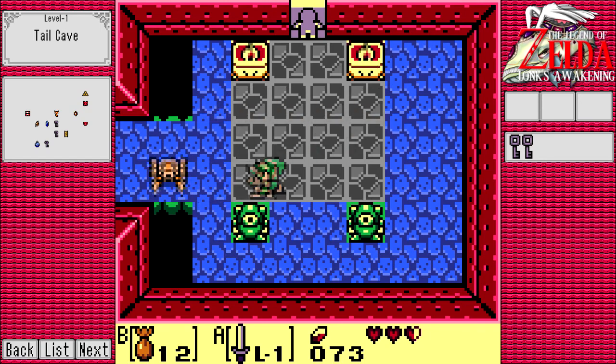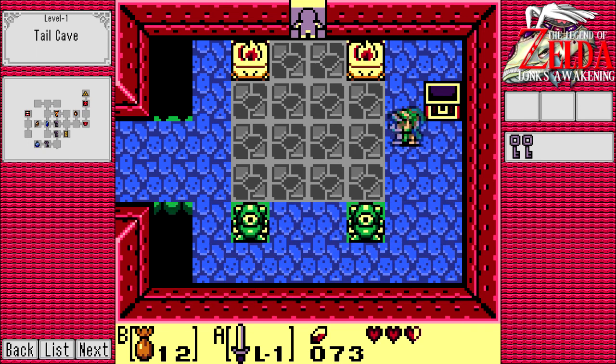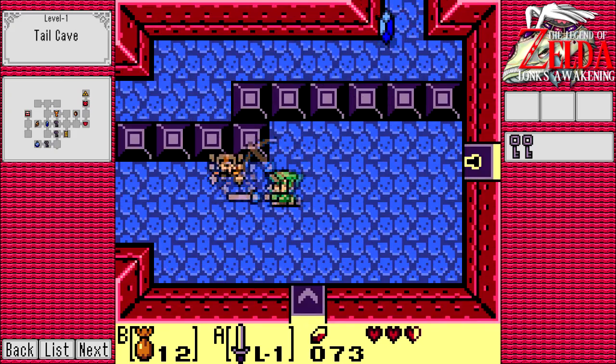Even if they're just weak little Stalfos - oh no, he jumped in a hole, the jerky jerk. But we did get the dungeon map from it. At last - I mean, we've been in here for two minutes. Woohoo, at last. I've been worrying - where are we ever going to get that damn thing?